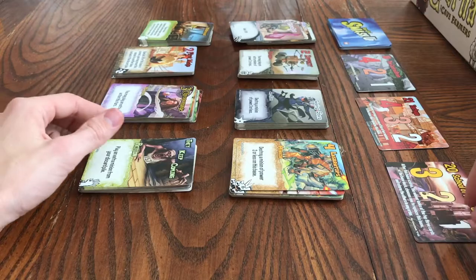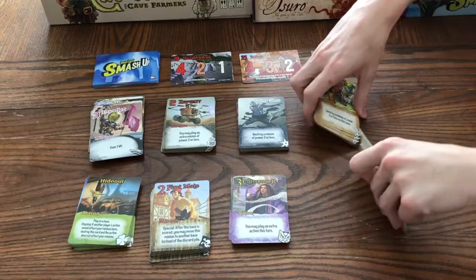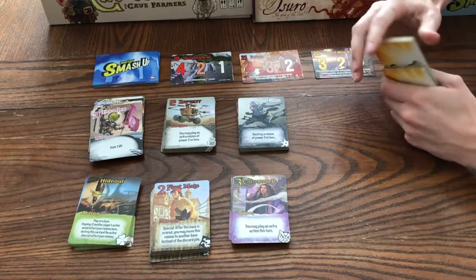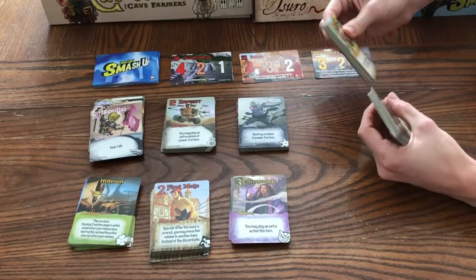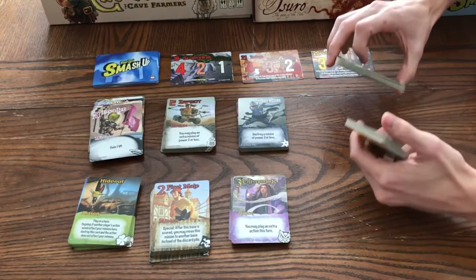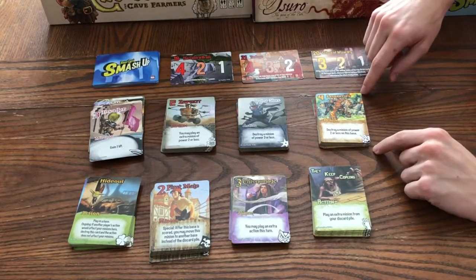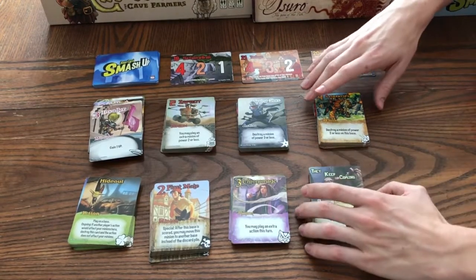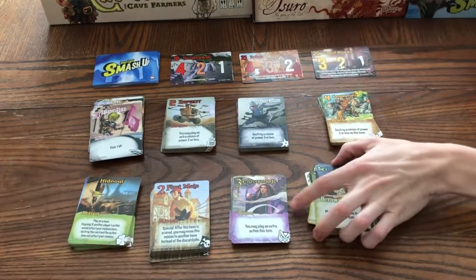On your turn, you draw one card from your deck. You get a deck by combining two factions — you take two factions and mix them together. We've changed the selection method so many times, but we love letting the winner pick. The zombies are definitely a favorite, and the robots and dinosaurs are really strong. You pick two however you want — randomly or by choice — shuffle them together, and draw five cards.